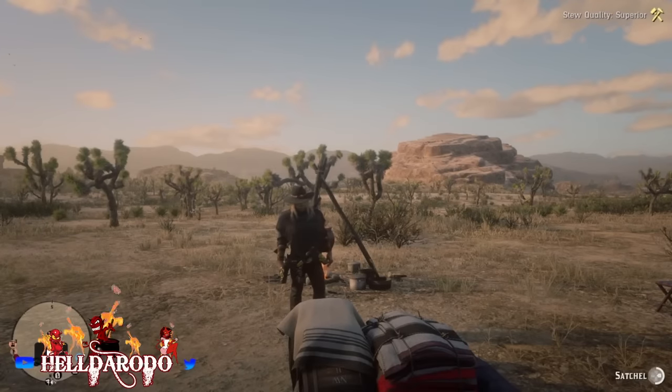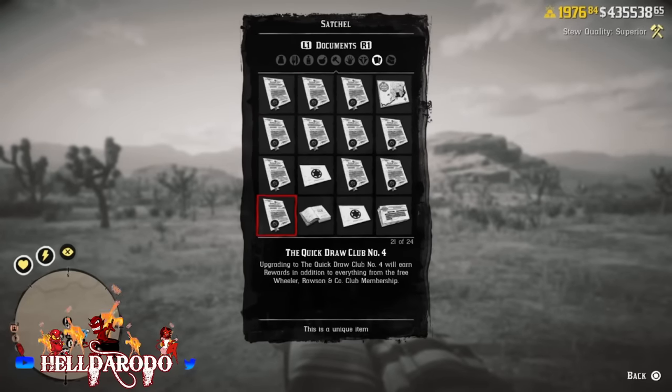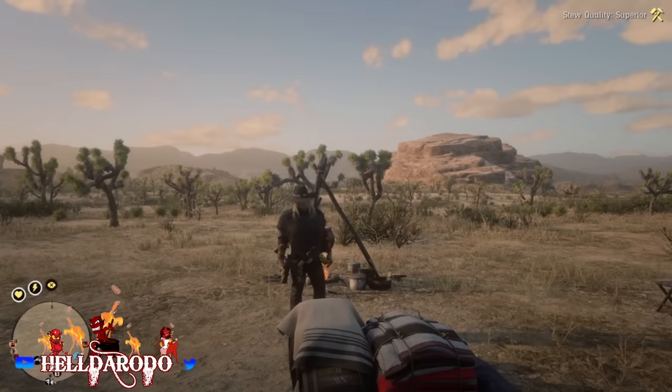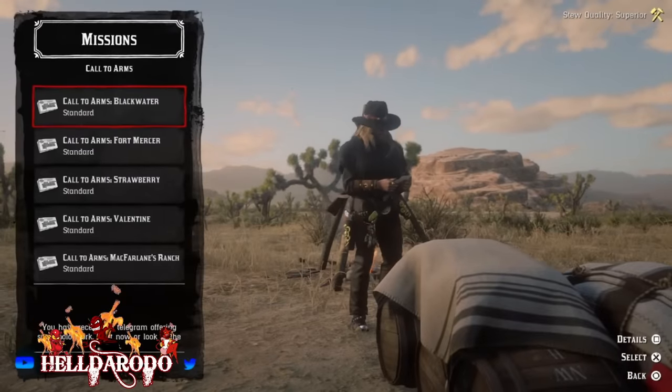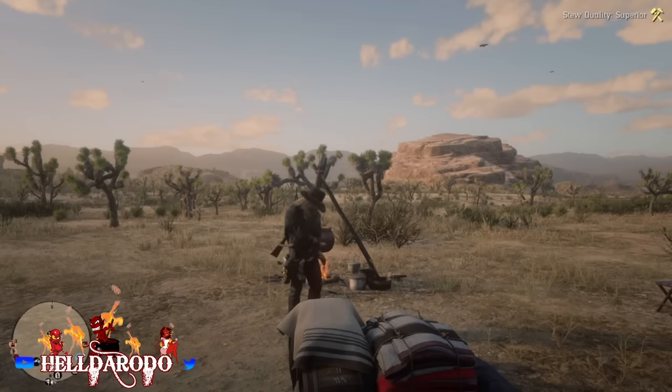Hey guys, what's up? Ol' Helderado here. First thing you want to do is spawn in right out of line — all new players can do this, no rolls needed. Go to your satchel, pull out your letters there — call to arms. Oldie but a goodie, still working. Make sure you got all your ammo, all your guns are clean, all your tonics, all that good stuff.